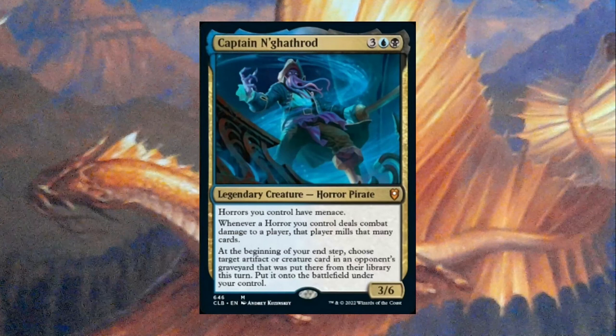It looks like a really fun card with Horror Tribal. Horror Tribal is pretty new — it was introduced in Crimson Vow. All in all, good card. Really fun if you mill out your opponent a lot, because it gets you a bunch of value. Also a good card in theft-based decks like Xanathar, because generally you like to steal your opponent's cards. If you're building a Xanathar deck without cards that steal your opponent's cards, I'm not really sure what the point of that is. But yeah, fun card.